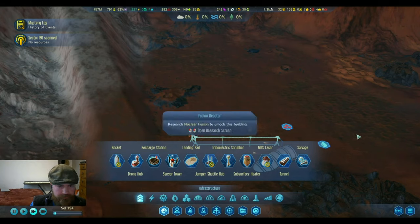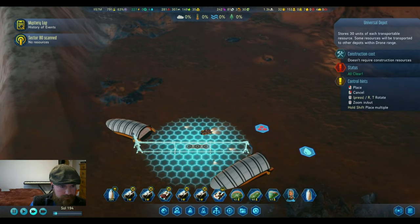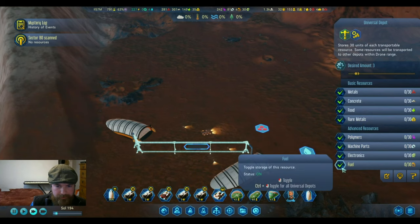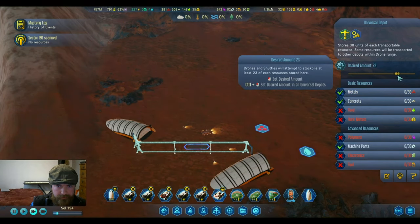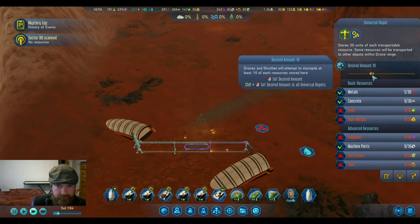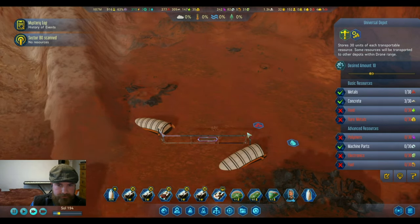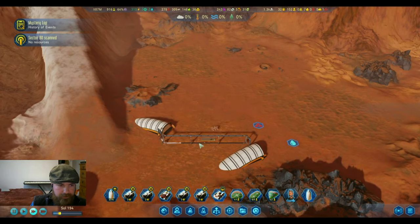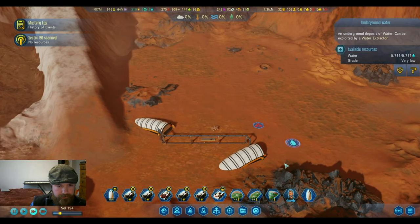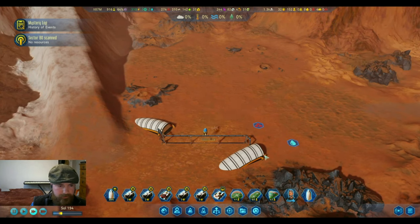We'll put a water extractor down — we'll need a whole bunch of different kinds, so we'll put a universal one but turn off most things and crank it up to around 10. It needs enough to handle all the maintenance during a dust storm, especially if we connect it to the underground water, but I think I'll wait a little bit on that.